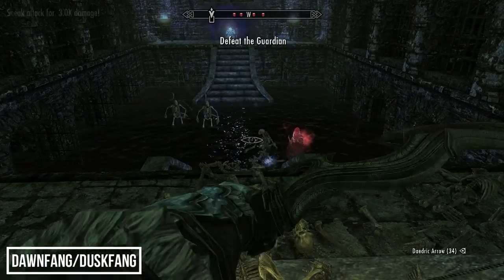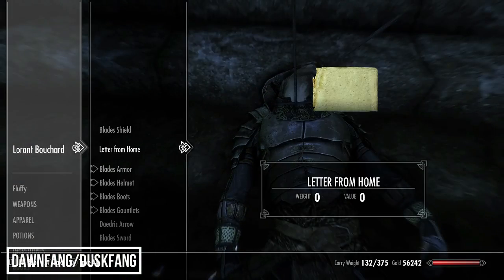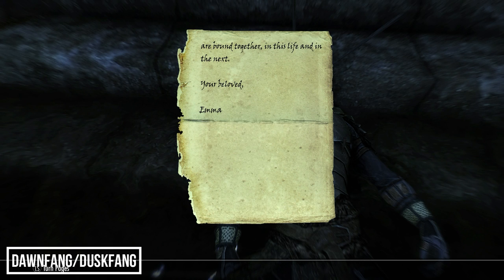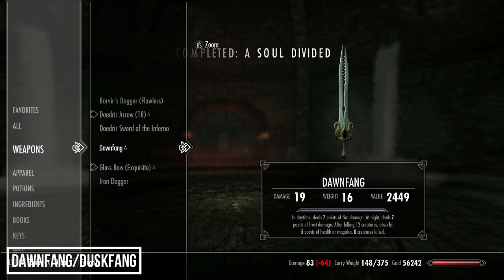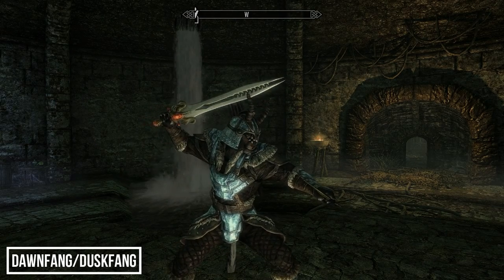You'll need to enter three rooms, each time defeating a ghost simply called the Guardian. Defeating him for the final time reveals a blade called Laurent Bouchard. Completing the quest rewards you with Dawnfang/Duskfang, which changes dependent on the time of day — dealing either fire damage or frost damage, and absorbing health or magicka once 12 creatures have been slain with it.